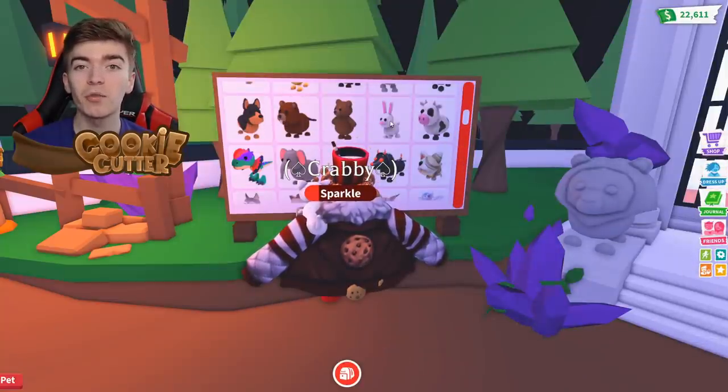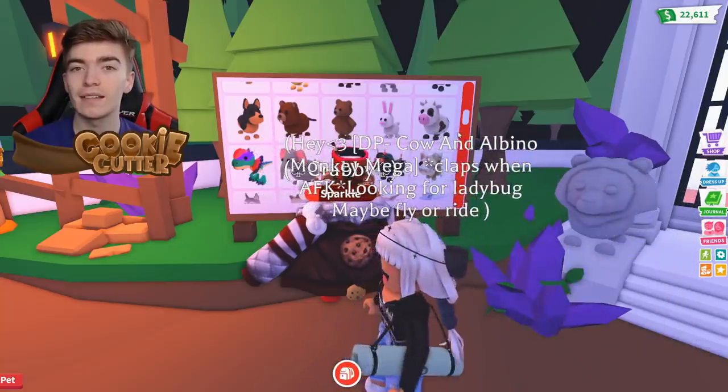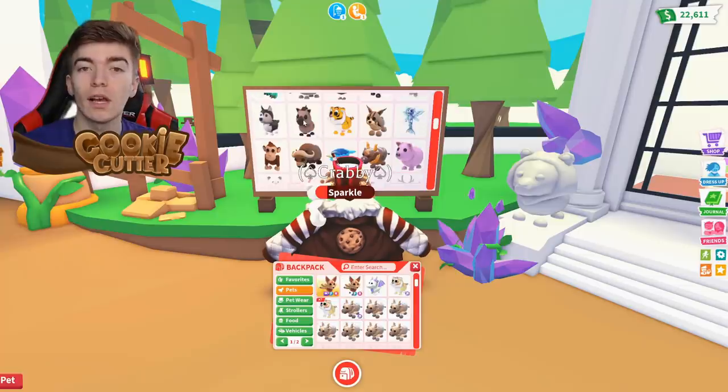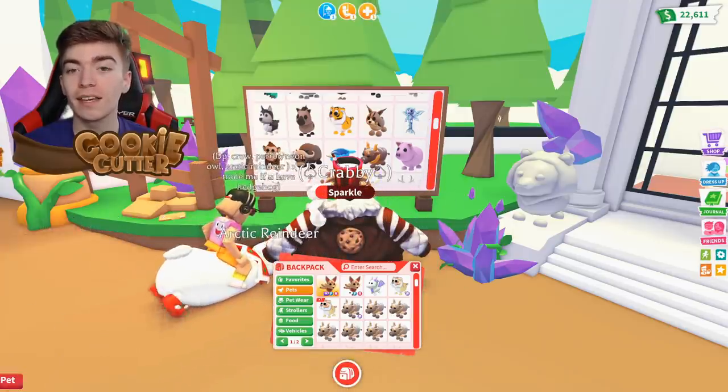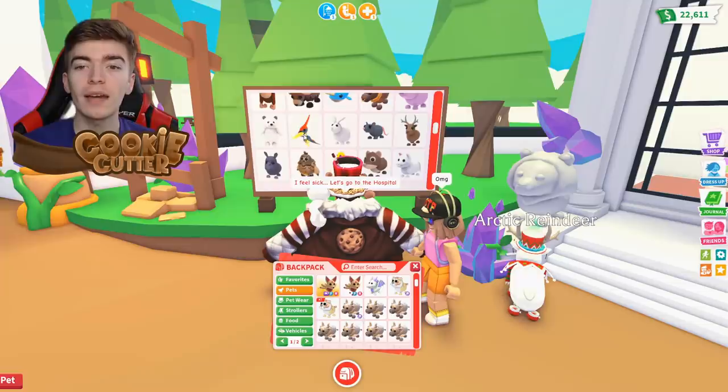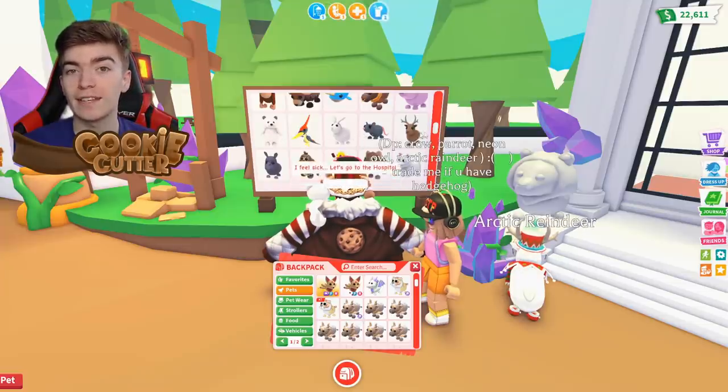A Kelpie, Beaver, Brown Bear, Bunny, and Cow — the Cow is a very desirable pet. A Dilophosaurus, Elephant, Emu, a Dachshund, and an Albino Mummy Cat. A Hyena, a Lunar Tiger, a Lynx, a Merhorse, Monkey, Musk Ox, Narwhal, Ox, Pig, Polar Bear, Pterodactyl, Rabbit, Rat, and Reindeer.